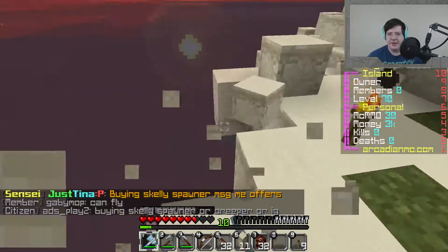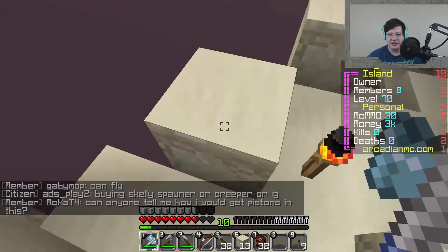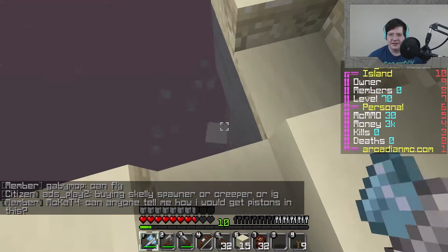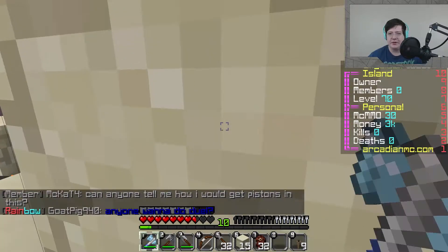Now I actually prefer the diamond pickaxe in the base game over any other texture. I just think it looks really cool. Is that ice? No, I don't know what that was, but I wasted it.